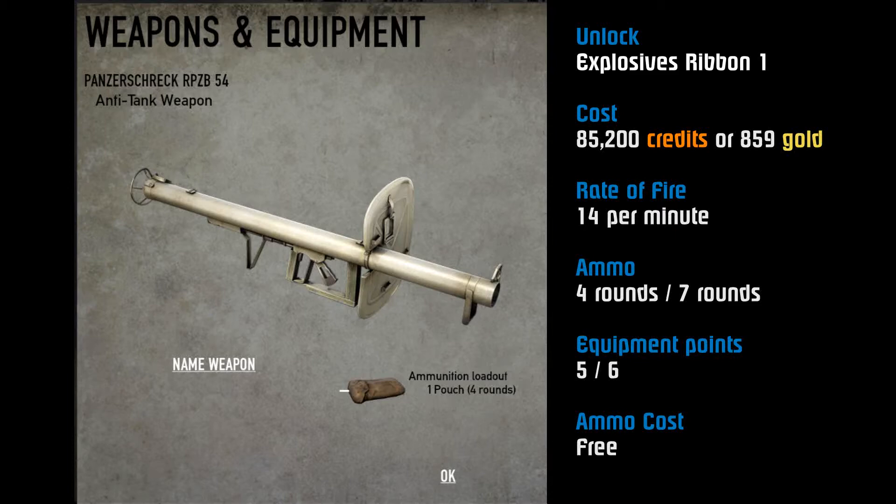The rate of fire is 14 rounds per minute with a pretty long reload time. You get four rounds normally, and you can take an extra three rounds, but that costs an extra equipment point slot — going from five points up to six. Five equipment points is important because it's the same as regular rifles and bolt-action rifles, so you can carry a regular rifle and a Panzerschreck or bazooka at the same time. If you take the extra rounds, however, you run out of slots and you'll have to take something like a pistol or a shovel instead.